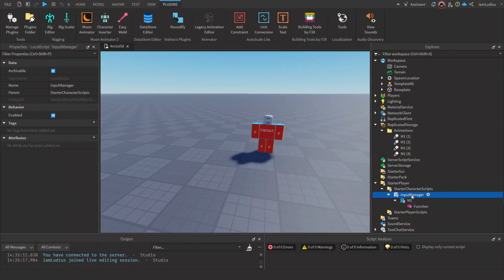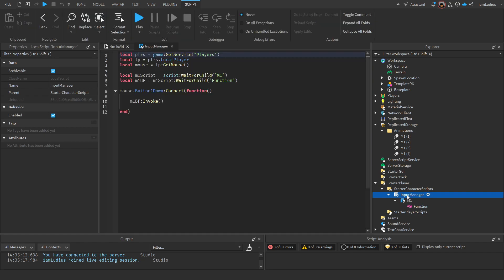Alright, so the first script we need to code in is the InputManager script. We want the player to M1 every time they click with the mouse, so we have to get the mouse. But in order to get the mouse, we want to get the local player. So you go ahead and get the Players instance, then through it get LocalPlayer — meaning the owner of the LocalScript. And then through LocalPlayer you can get the mouse by doing localPlayer:GetMouse(). You also have to get the M1 script that's inside the script and the BindableFunction inside the M1 script. Then we use the mouse's Button1Down event and connect it to a function, which detects every time the left mouse button is pressed and runs the code under it.